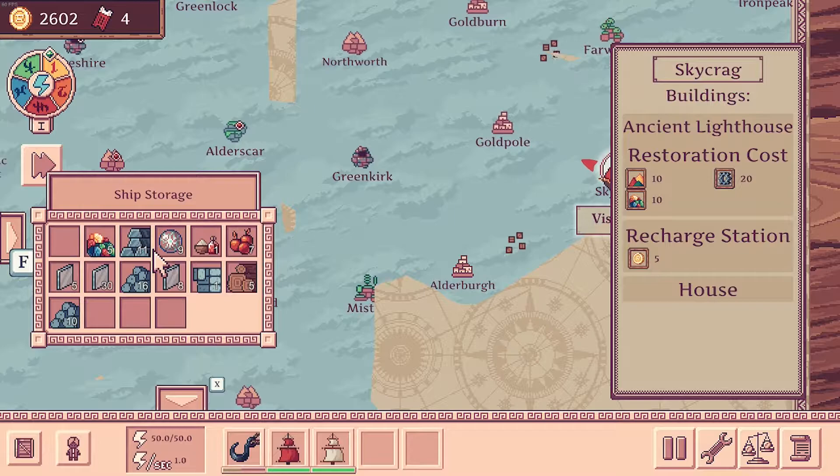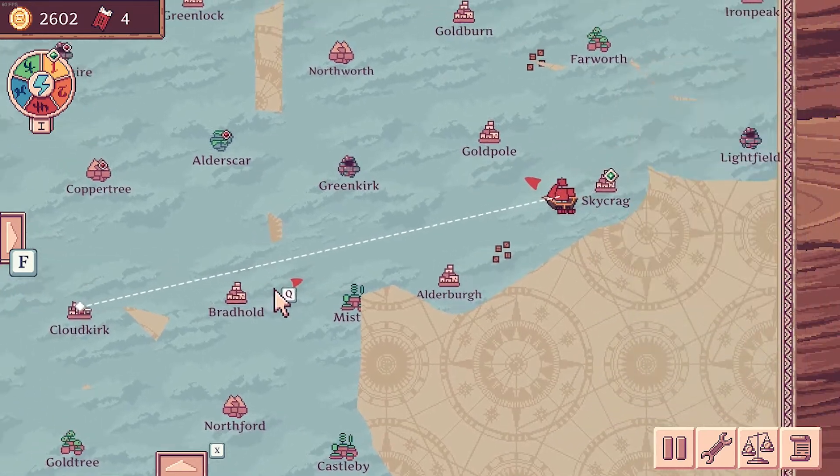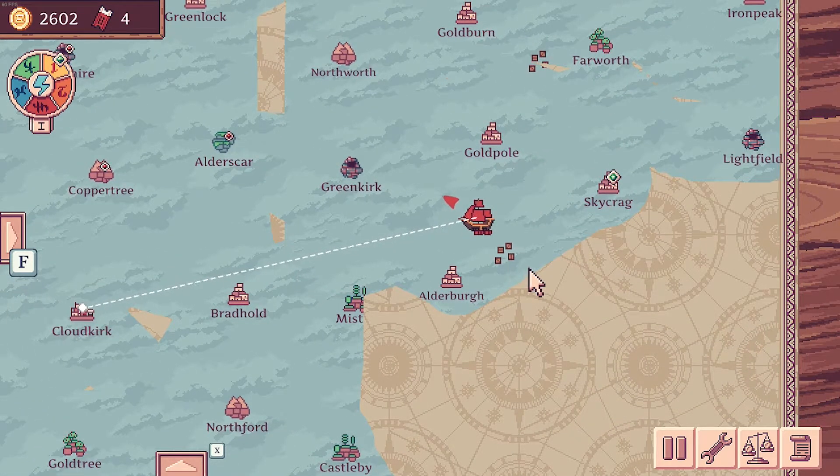Keep the iron as well because we're going to need that to make the gears, and we're not going to sell the gems because we need gems as well. But all this stuff — the stone, the rest — we're going to sell that at Cloudkirk. That's a quick buck right there. Not quite close enough to grab a few things as we pass.